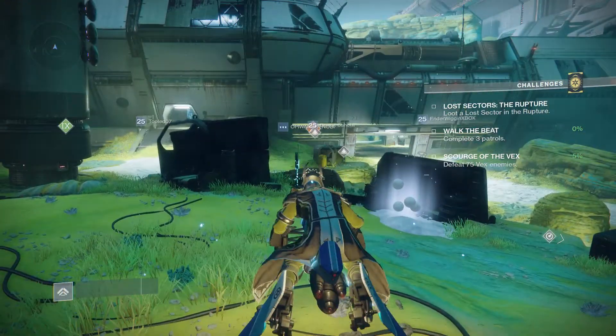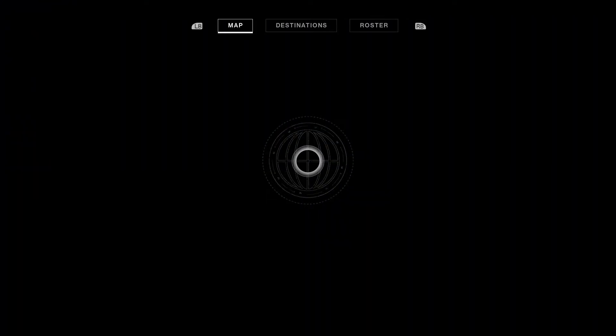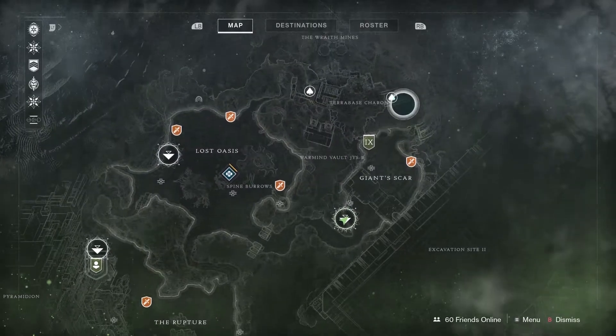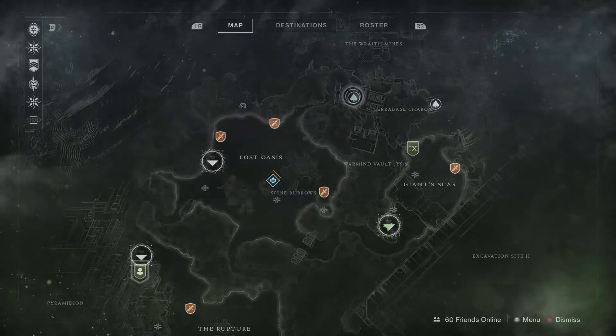Okay guys, to get the fourth and fifth — the final chests in that aspect because there's two more — we're going to come over to the Giant Scar. We're going to come up and grab this one here and then we're going to go through and grab this one.